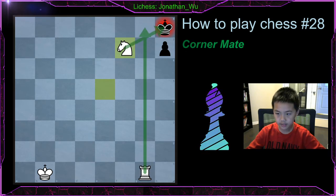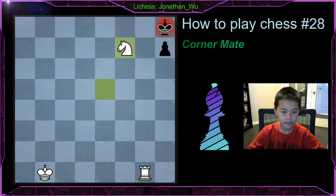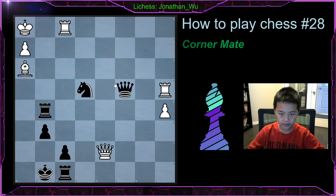So this is checkmate, because these two squares are being guarded, and all white has to do is give a check. And now we move on to the first game.